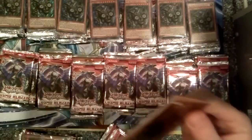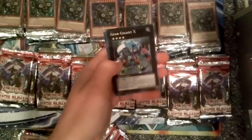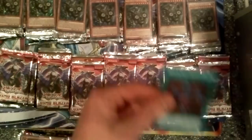So in the Tempest tin, you get a Secret Rare Tempest Dragon Ruler of Storms, Super Rare Thunder Seahorse, Super Rare Gear Gigant X, Super Rare Black Ship of Corn, and a Super Rare Rank Up Magic Barian's Force.